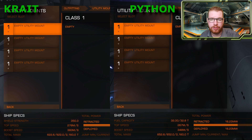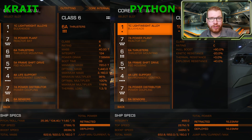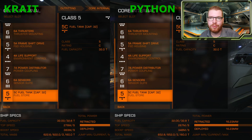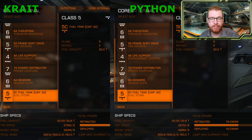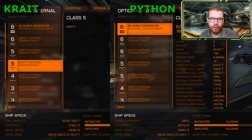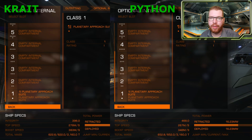Moving on to utility mounts, we can see again both ships have four utility slots, so nothing different here. Looking at the core internals, it's pretty much the same story — they are exactly the same. However, moving on to the optional internals, this is where we see the first small difference: the Krait only has two class-six optional slots where the Python has three, so a small advantage to the Python.